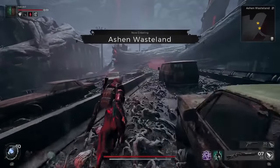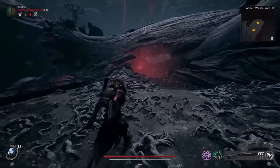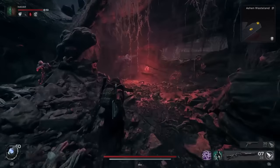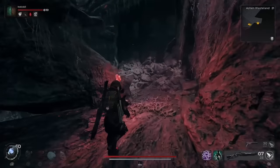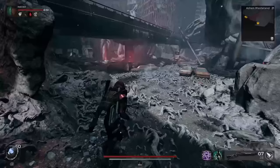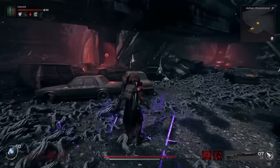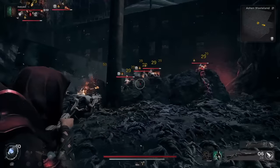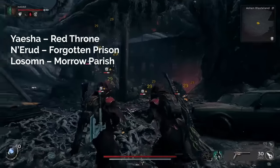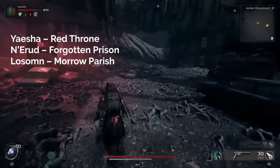The first step is to roll a new campaign post-DLC so that you have all the pieces in it. There are some storylines that are going to help make travel easier since you already have them completed — you won't have to roll a separate adventure. If you want the perfect campaign roll, look for the Red Throne storyline in Yesha, the Forgotten Prison in Nerud, and Morrow Parish in Lossom.